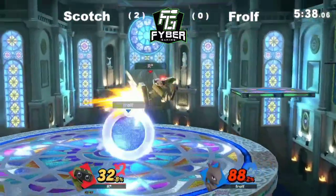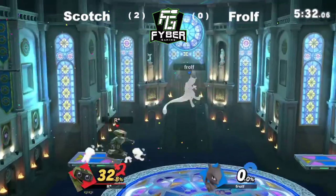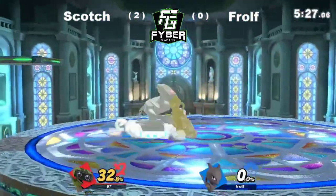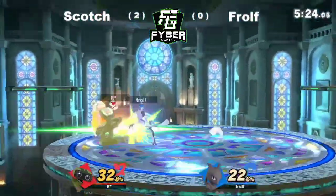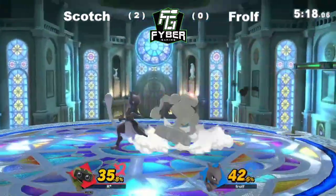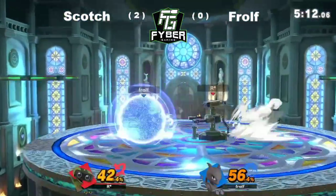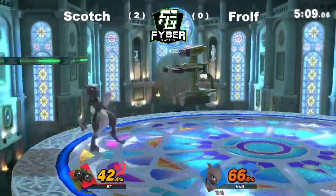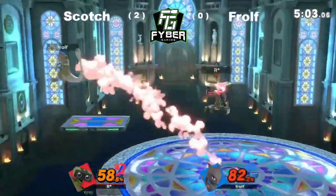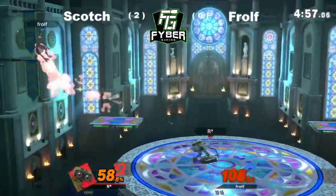It looks like Scotch is trying to get some of those aerial combos in. Oh my gosh, beautiful forward air! Using the laser to get as much damage as he can and raise that kill potential — dodges the up smash, nice grab, goes for the run grab, hits with the down air.